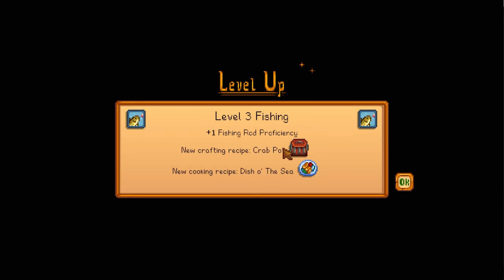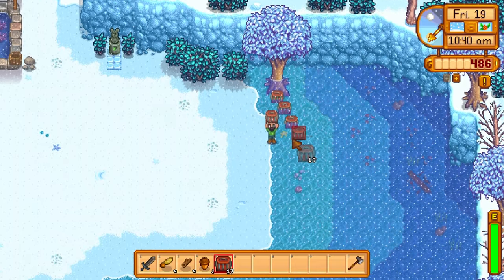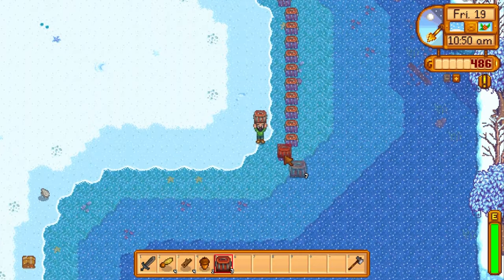We just got level three fishing, so we're going to make crab pots. Crab pots can be expensive to make at the start, but once you get level five fishing you can unlock a perk that reduces the resource cost to make them.